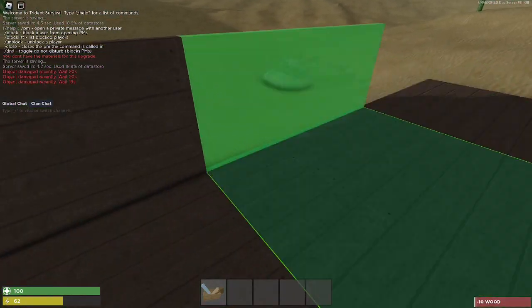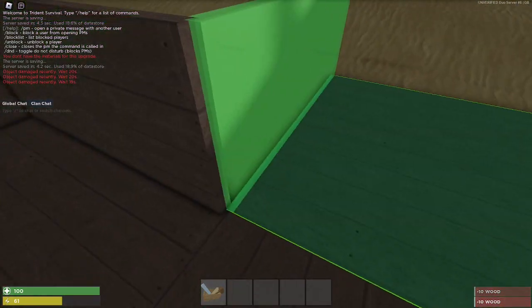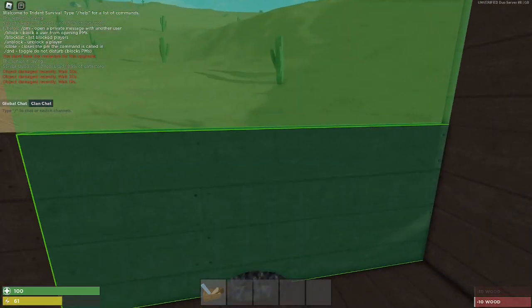The next step is to put half walls all around. Put your door on top of one of the half walls — this will be the entrance of your base. Now simply put walls all around.